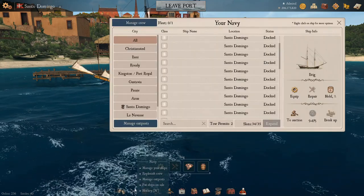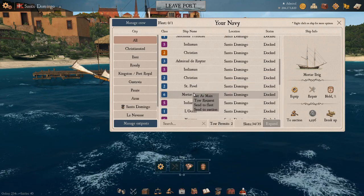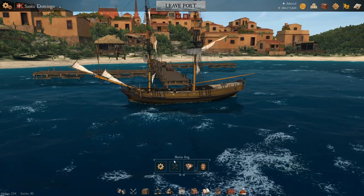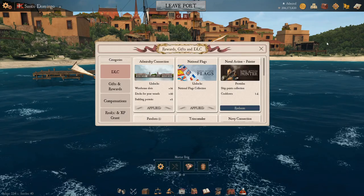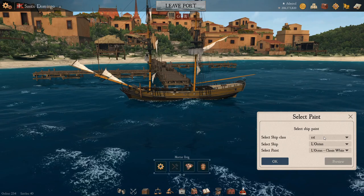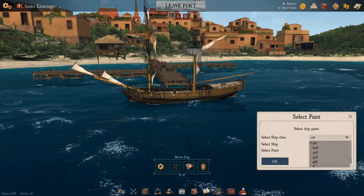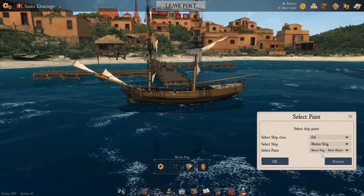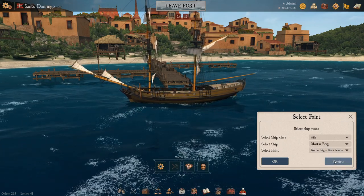Next on the list is the Mortar Brick. Set it as main, make sure it changes, then open your DLC. I have found that changing ships while the DLC is open means it doesn't update in game and doesn't allow you to preview the ship. So shut it down and open it back up.